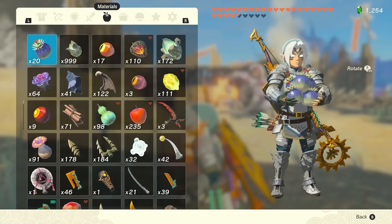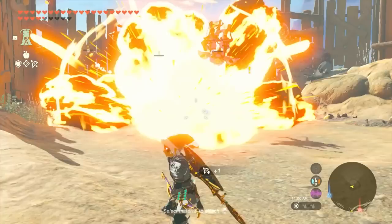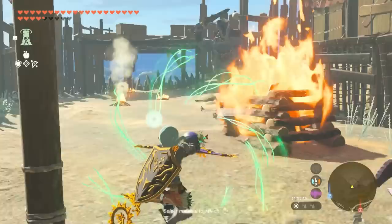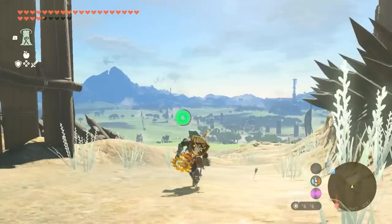Number 3: Bombflower Arrows. Bombflowers can be fused to an arrow to convert it into a fully primed explosive that ignites immediately on impact. They're fantastic for dealing AoE damage to a group of monsters in one go, and can deal massive damage to bosses like Molduga and Gleeok. In addition to being useful in combat, Bombflower Arrows can also be used to mine ore like Zonaite in the depths. Bombflowers are pretty commonly found in caves and on the ground in the depths, so getting a large amount of them is pretty simple.